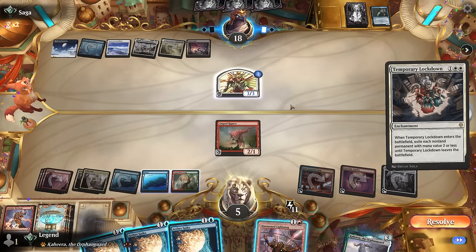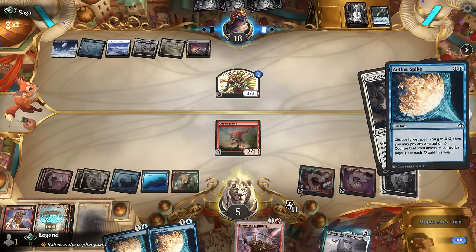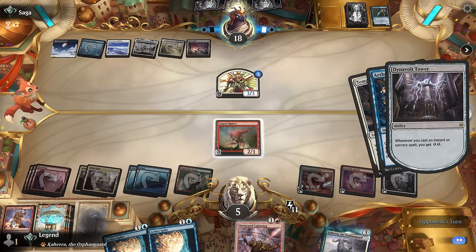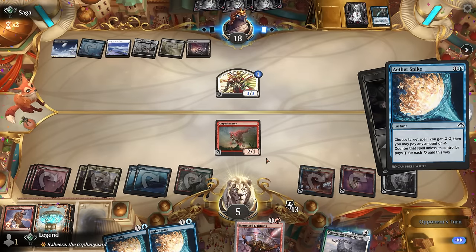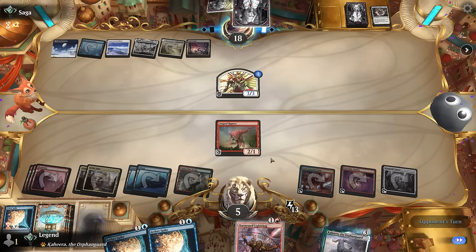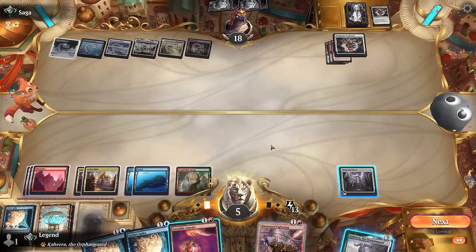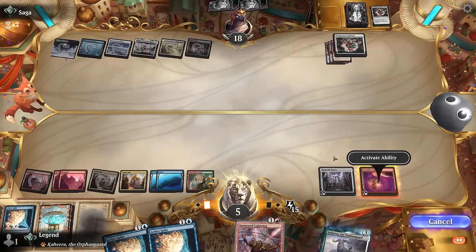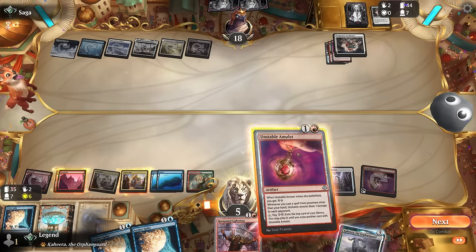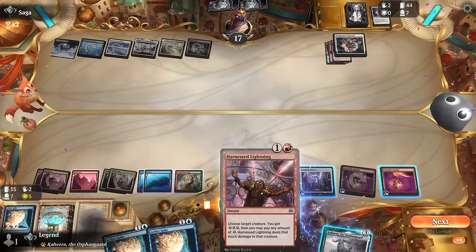Opponent with a Lockdown, which would take care of basically everything except Dynavolt Tower — probably worth fighting over, opponent could counter back of course, but we'll give it a try. That works — and they had another one, too bad. Did find another amulet. Activate amulet, find another one. Currently there's just no target for Harness Lightning, otherwise we might still be able to cast it here. I'll just pass the turn — no need to use the amulet just yet.